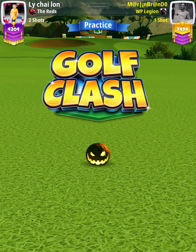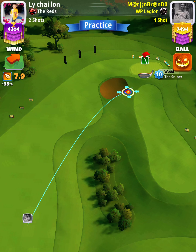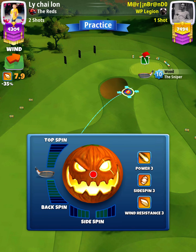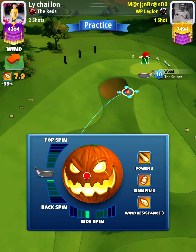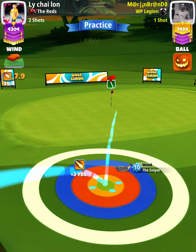For our approach shot we're going to use a Sniper level nine and above. First thing I'm going to do is apply 0.3 backspin with one bar of left spin, and then we're going to position ourselves with the yellow ring touching the fairway and the ball guide through the hole.